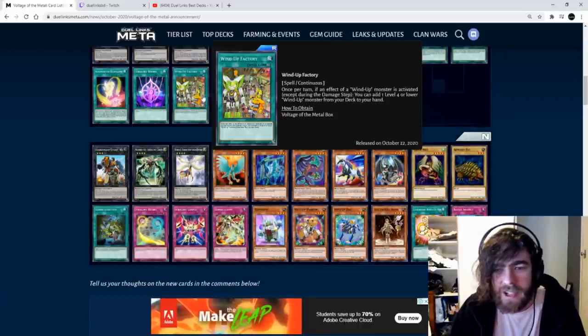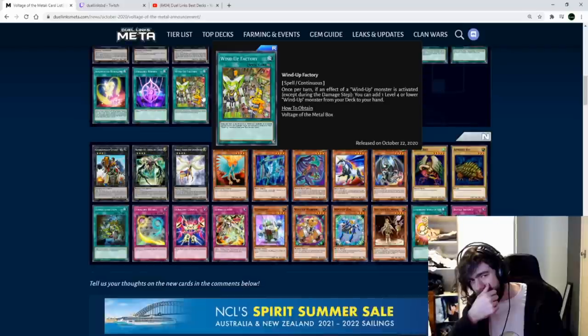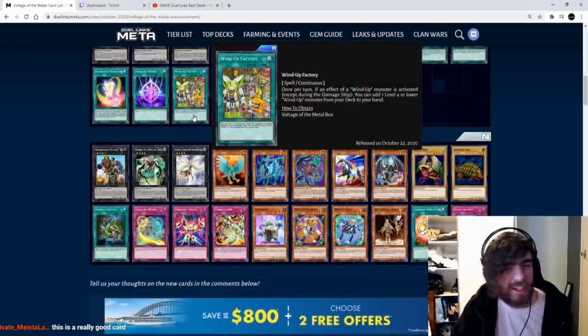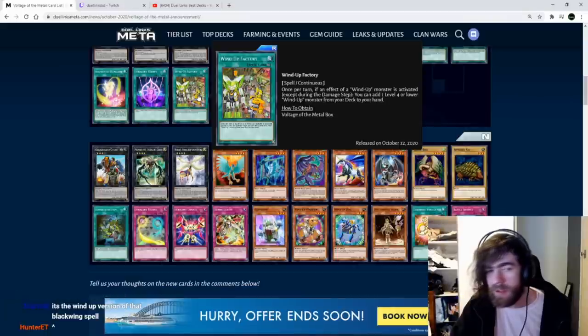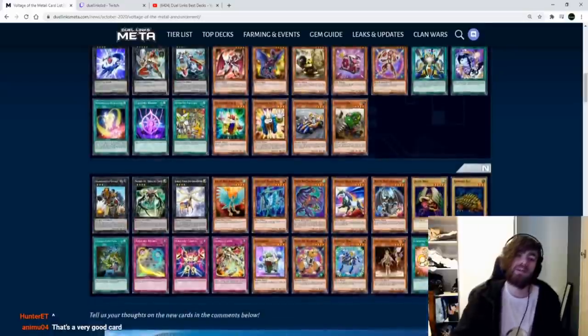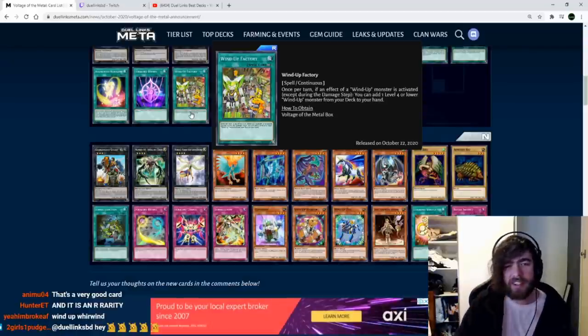Windup Factory: once per turn, if an effect of a wind-up monster is activated except during the damage step, you can add one level 4 or lower wind-up monster from your deck to your hand. It's a searcher — searchers are always good. It just depends on if there's a wind-up that can special summon itself. If so, you summon a wind-up, use its effect, search something, and there's your exceed. Could be really good.